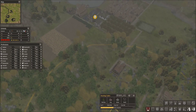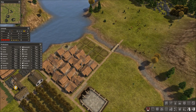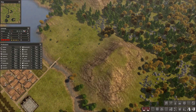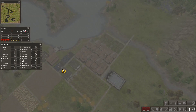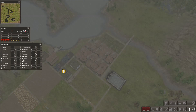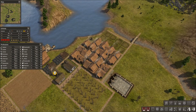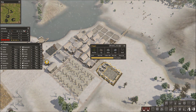We might actually have to build another farm — maybe over here instead. So many decisions. Oh, the chapel is being built!